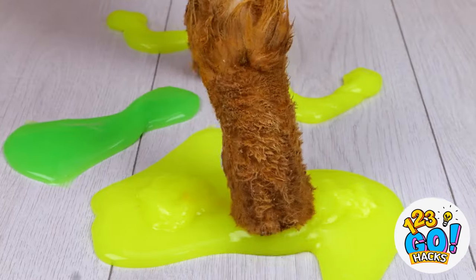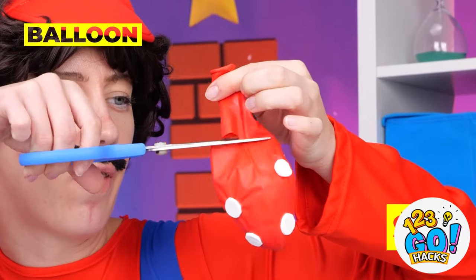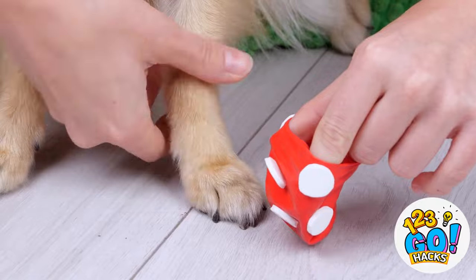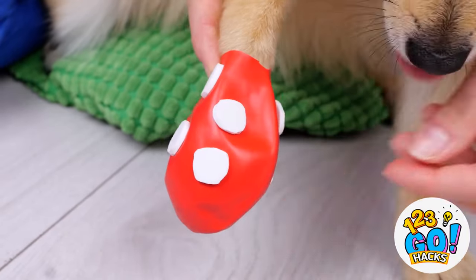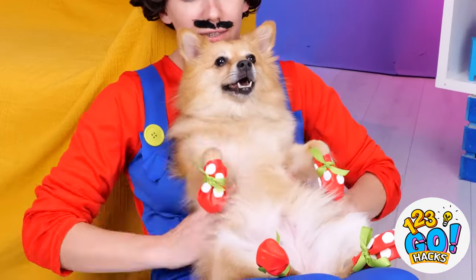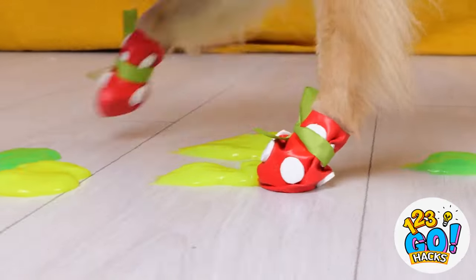I guess our pup could use some boots too. Take the air out of a balloon. Try them on these paws for size. To keep it in place, tie on a ribbon. With these booties, slime is no match for this pup.